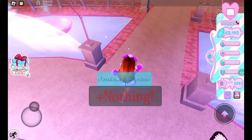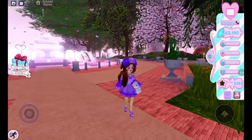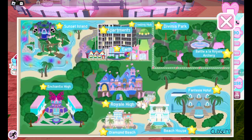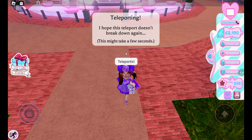I got nothing — yeah, you can also get nothing from the fountain. The next thing you want to do is the wheel, so teleport to Earth.